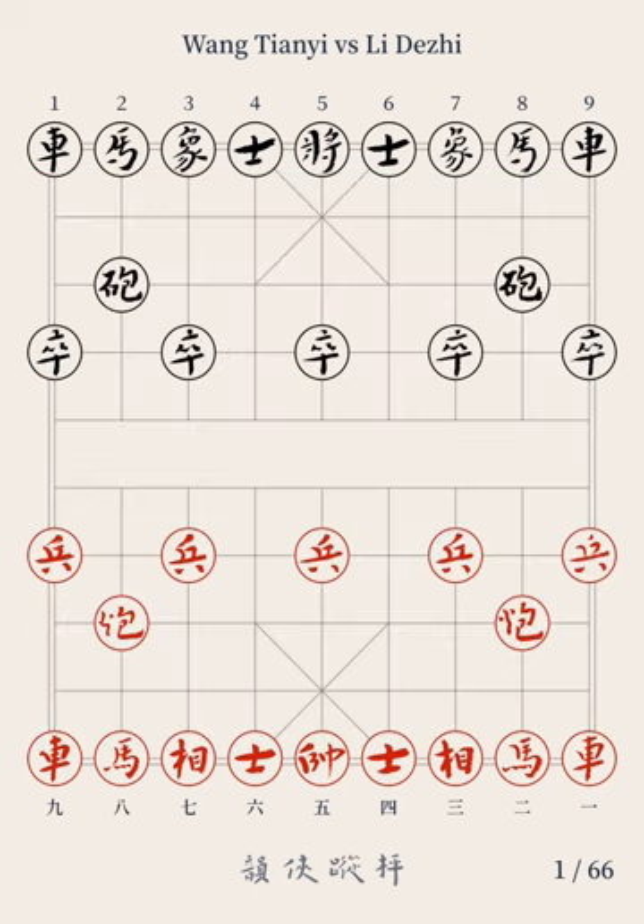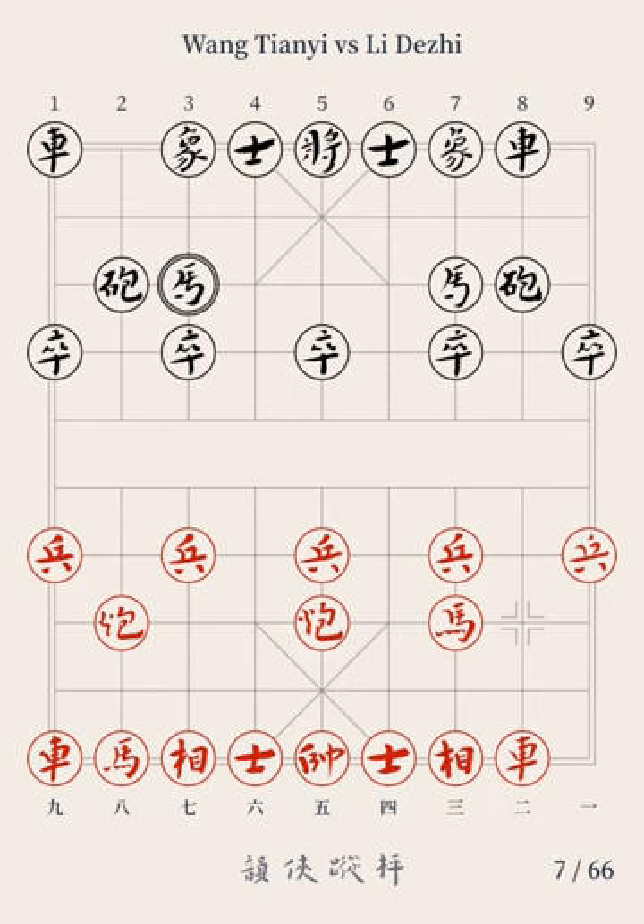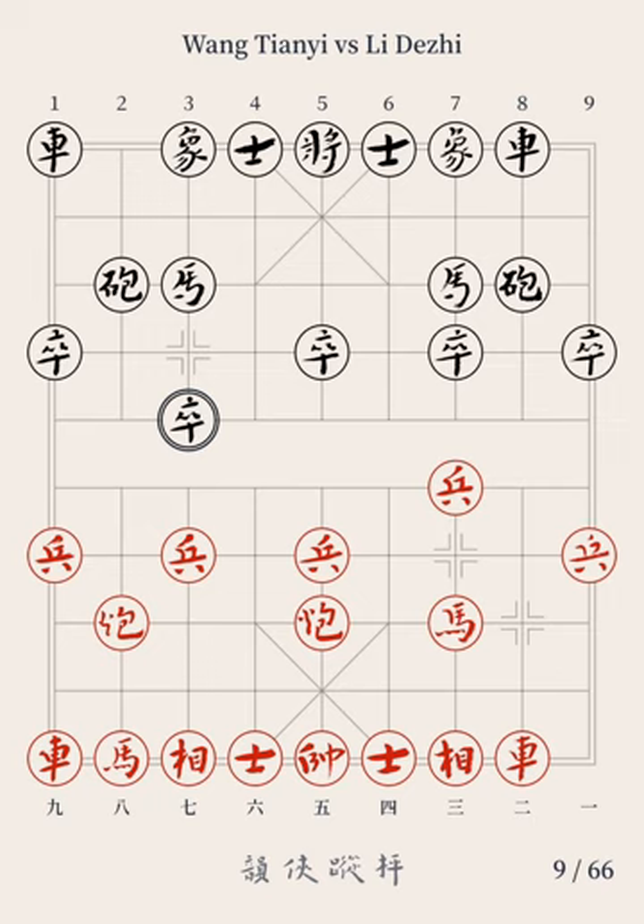GM Wang moves first. The first move: Red Cannon 2 moves to file 5; Black Horse 8 jumps to file 7. The second move: Red Horse 2 jumps to file 3; Black Chariot 9 moves to file 8. The third move: Red Chariot 1 moves to file 2; Black Horse 2 jumps to file 3. The fourth move: Red Pawn 3 advances by 1 point; Black Pawn 3 advances by 1 point. The fifth move: Red Horse 8 jumps to file 9; Black Chariot 1 advances by 1 point.